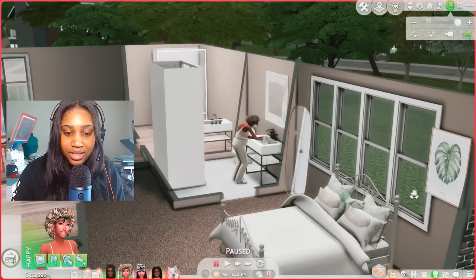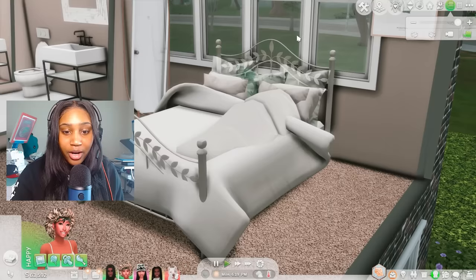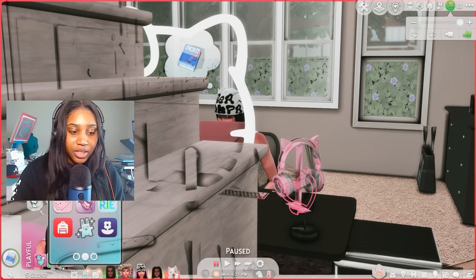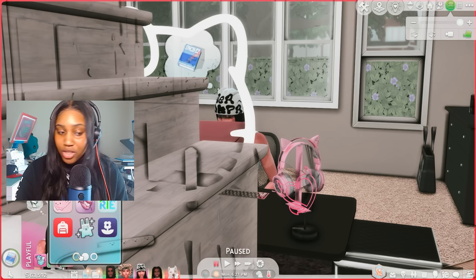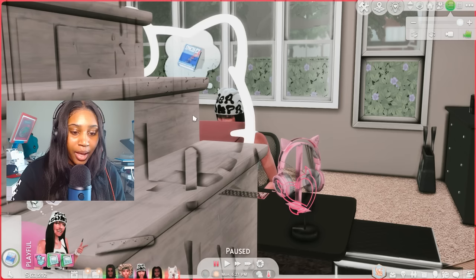Next, I'm going to have her go to sleep so we can look at the no Z's mod. This is an override so we don't see Z's floating above Sims when they're asleep anymore. Look — there are no Z's. For me, the no Z's mod is essential for gameplay. And real quick, I'm going to kill two birds with one stone and have her come order some pizza.